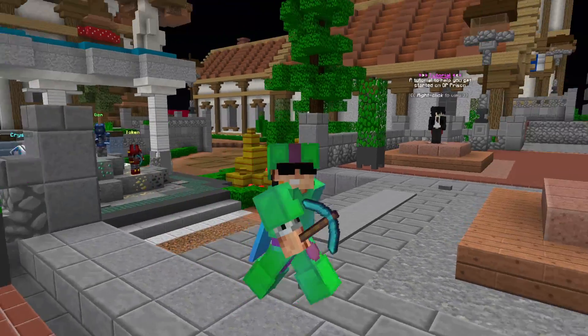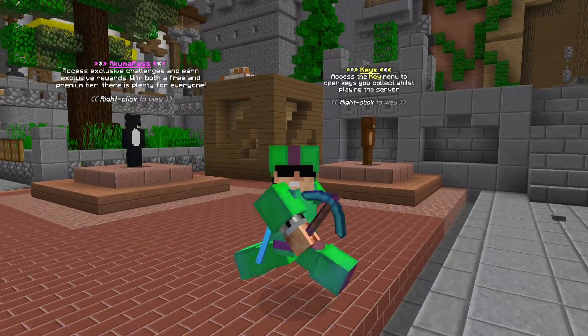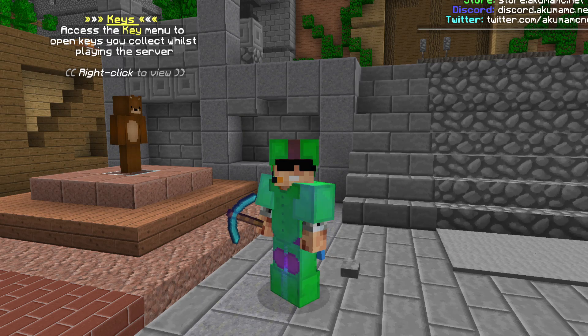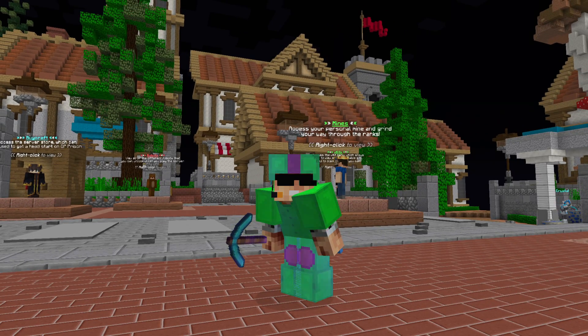There are three main currencies on Minecraft Prisons on Akuma MC: gems, tokens, and crystals. There are a couple other things too, but these are the ones that really matter for enchants. So far this season, we've been struggling extremely with gems, and I might have found a solution. Today, let's work on that solution and see if we can finally make some insane amounts of gems.